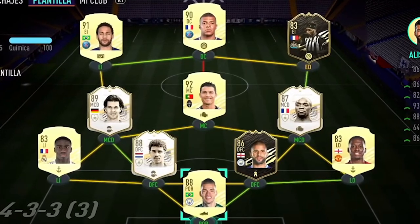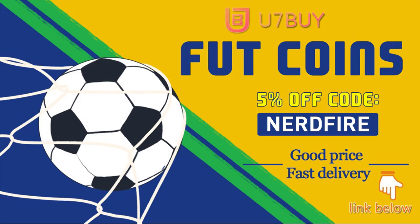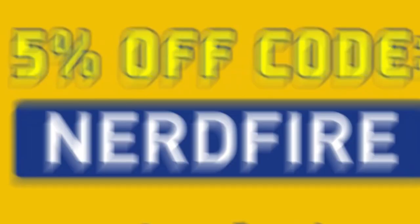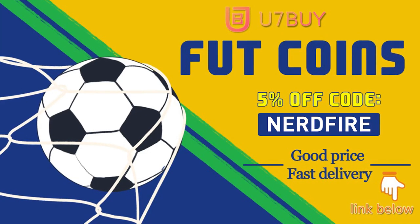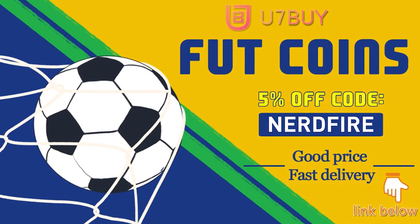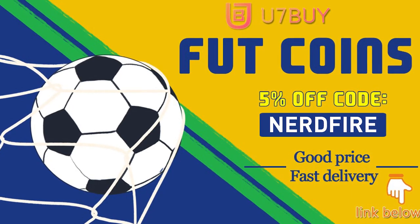Are you facing ridiculous teams and stuck with bad ones? Look no further — head over to u7buy.com and get yourself some FUT coins using the code 'nerdfire' at checkout for five percent off your order. It'll be linked in the description. They are cheap, safe, and the most reliable, so make sure you go check them out and make your team better than ever.